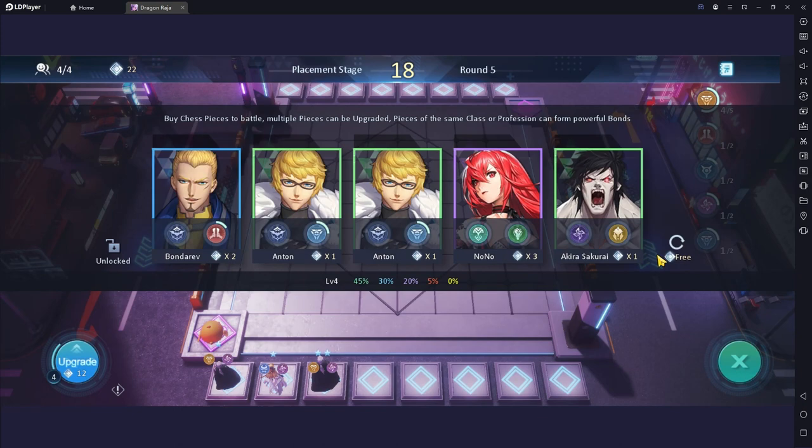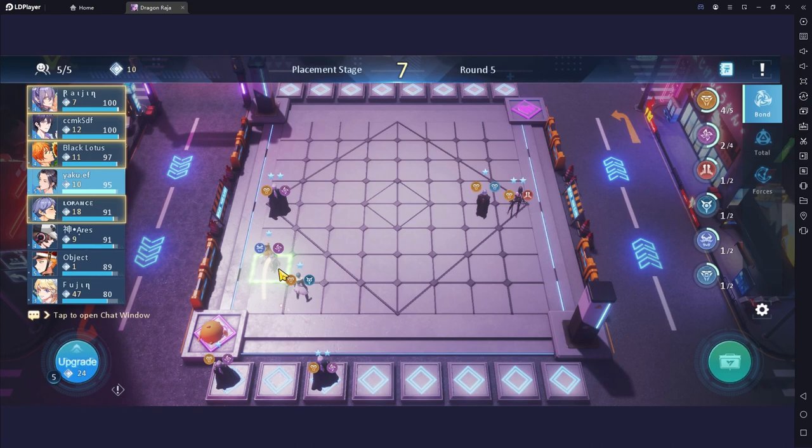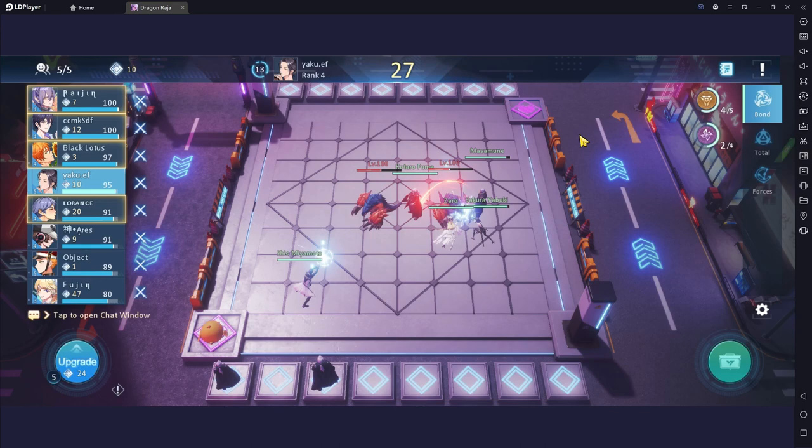In this round, I have enough points to upgrade. Then upgrade to make a chance at completing the ally bond. Zero comes in — I choose Zero Raven, then Kotaro Fuma with two stars to get more A'saison bond. Look at the formation: I set Shio Miyamoto on the bottom as a suicide ally or tank ally for the opponent's A'saison.